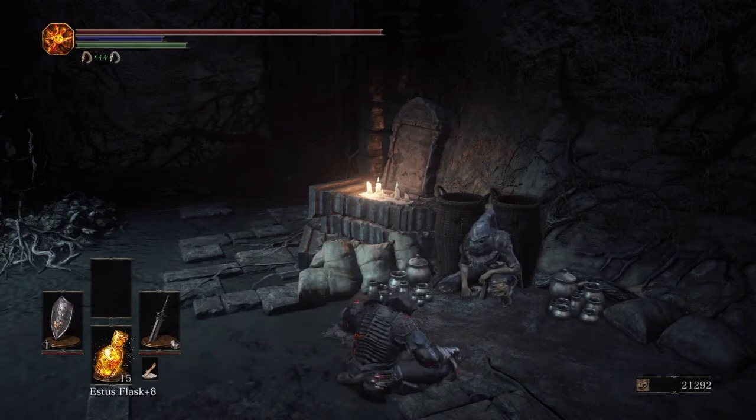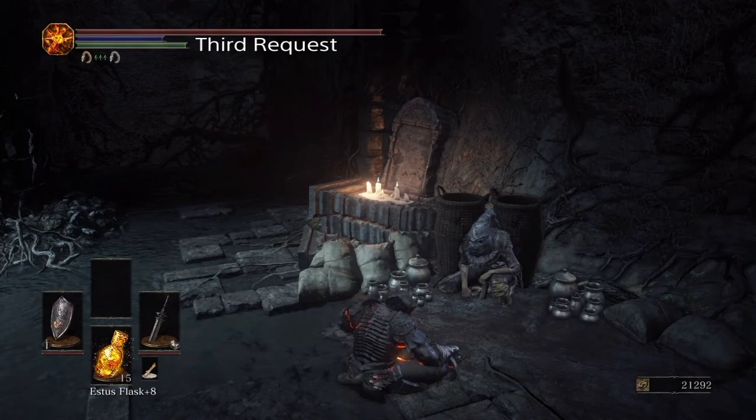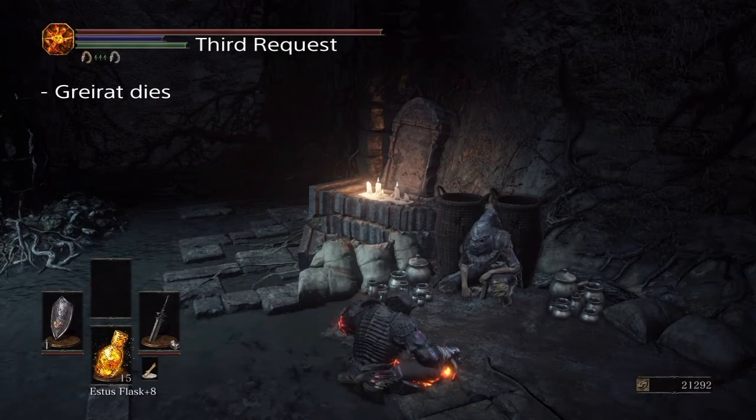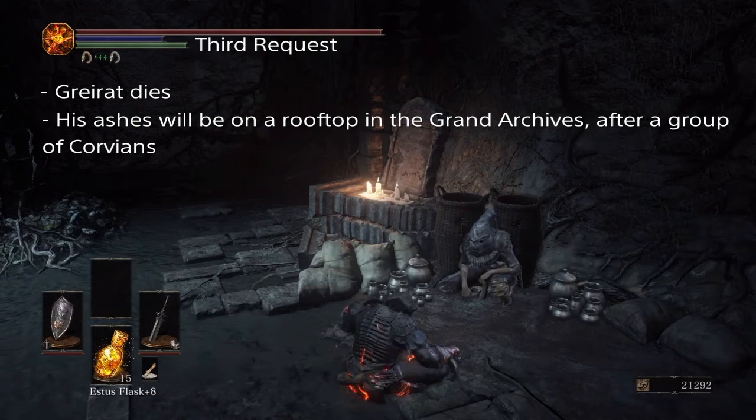Greyrat will then later on again ask you to go out for a third time. There is no way to save him — if you send him out a third time, he will die. However, since he can never return from his third trip, you can send him out anyway. Since you can collect his ashes, return them to the Handmaiden who will then sell all of his things, including two new additional types of bolts, presumably something he found at Lothric Castle.